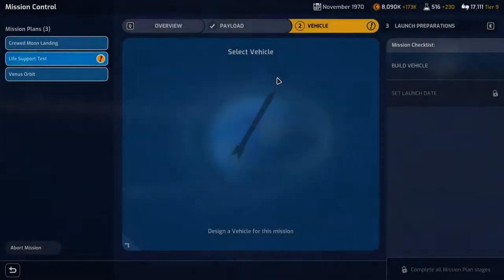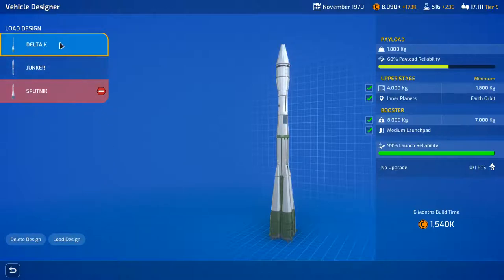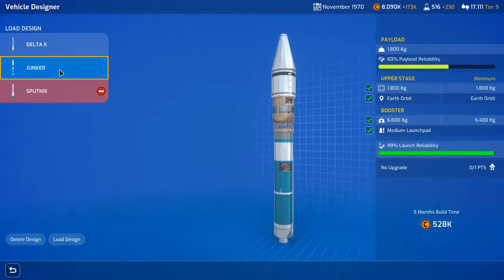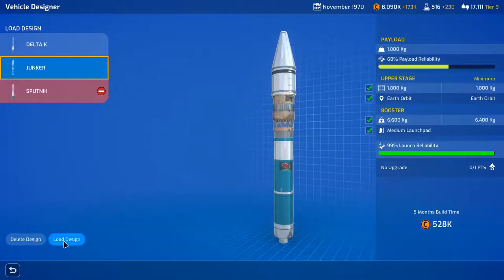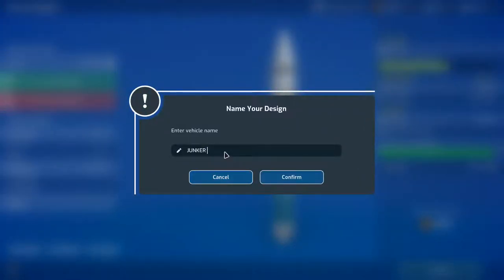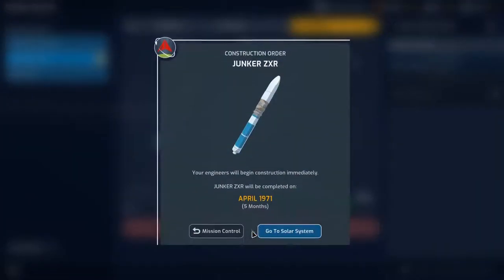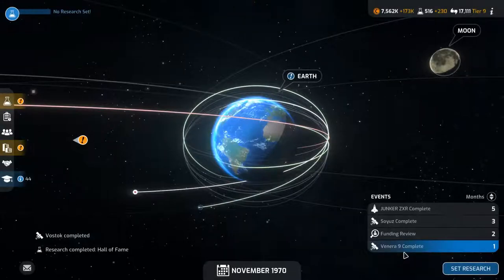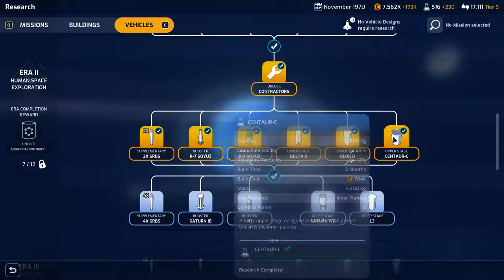This is for the life support test. Reuse a design — the Delta K just failed us, but the Junker will not. Load design. We're definitely on the final variation of the Junker — the ZXR. Confirm, confirm. Still kind of annoyed that my other rocket exploded. The Venera 9 is complete, we've got research to do as well.